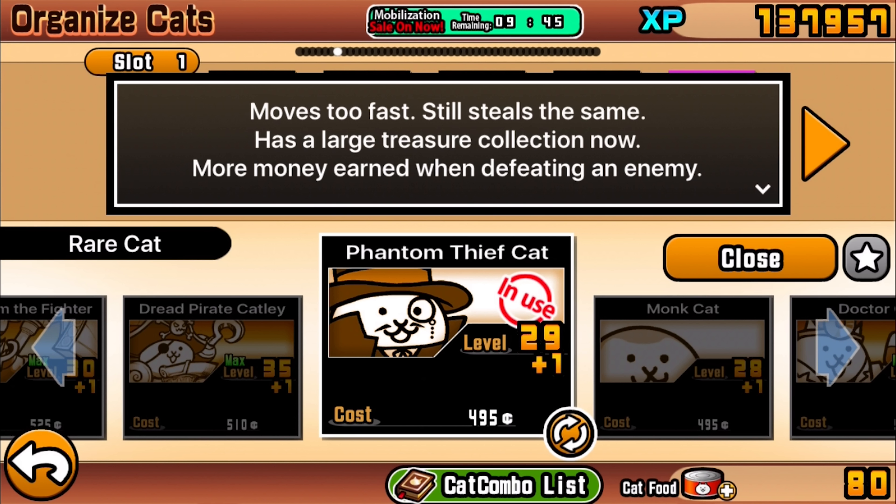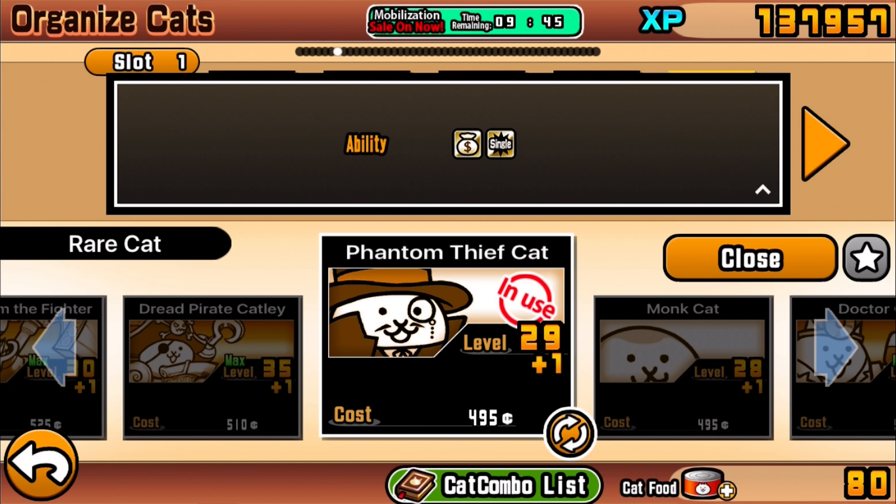He's moved up from being a regular thief to a phantom thief. I thought he was actually called the Master Thief before in a previous update, but maybe it was always called the Phantom Thief - I'm pretty sure that was the case though. The abilities stay the same. The thing about this cat is it can only hit single units, so it seems kind of lacking when fighting large crowds of enemies like stick men, crocodiles, squirrels - the basic enemy units the enemy team usually starts with.